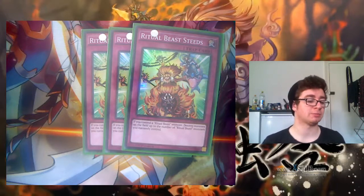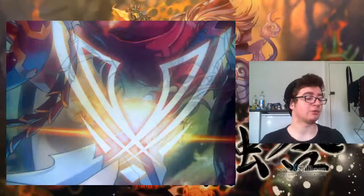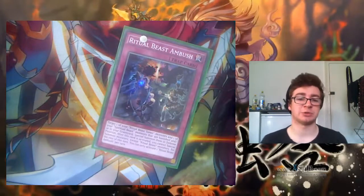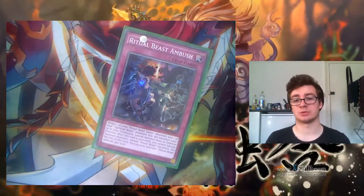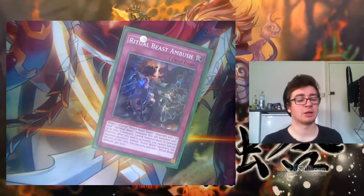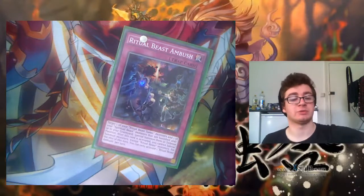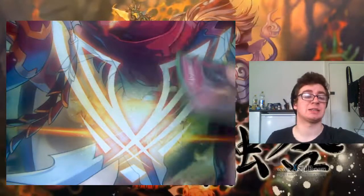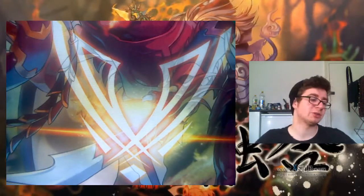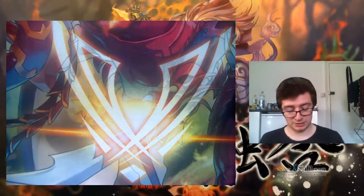I've only got one of the other Ritual Beast trap at the moment, just because I haven't managed to get hold of any more copies. This is Ritual Beast Ambush — activate to special summon a Ritual Beast and a Ritual Beast Tamer from your Banish Zone or Graveyard. It's one of the only cards that can access the Graveyard apart from Lara. It's really cool in combination with Steeds because you can effectively get four monster cards out from only having one fusion out, to then destroy four cards.